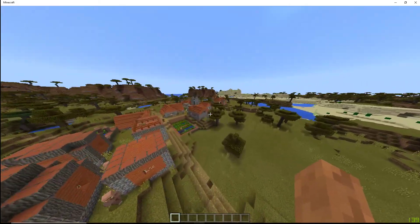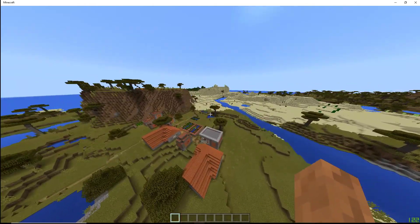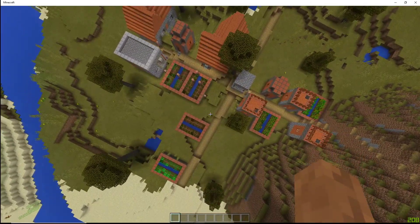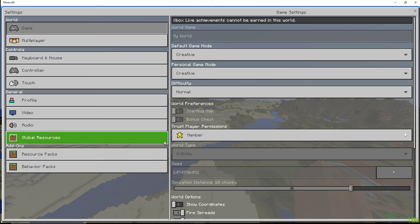Oh, it's actually a double village — this is one village and this is a second village. They're rivals. Maybe nobody likes these guys — poor guys. Yeah, 40 render distance works perfectly fine.